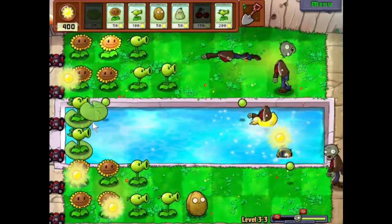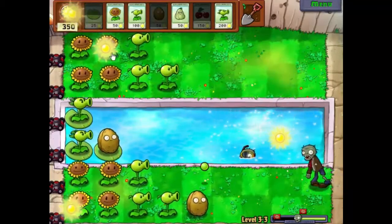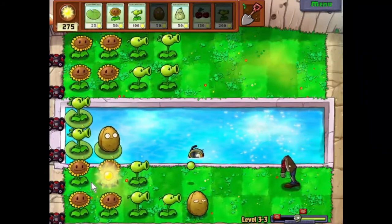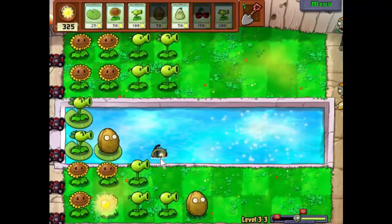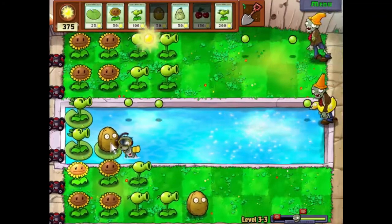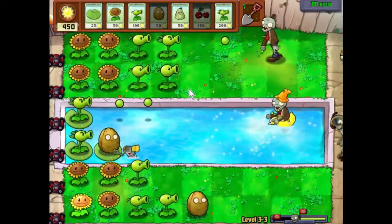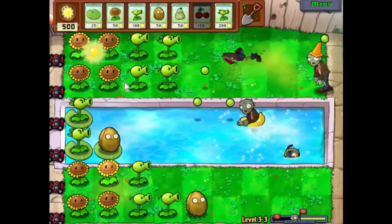And we're going to need to deal with this guy here. So that'll stop him. There we go, and we've got plenty of resources. So let's start chucking some of these down. Let's just watch him make his slow and majestic way towards the walnut, and then get shot in the face repeatedly by a repeater. REPEAT. Oh dear. The puns are bad even for me.